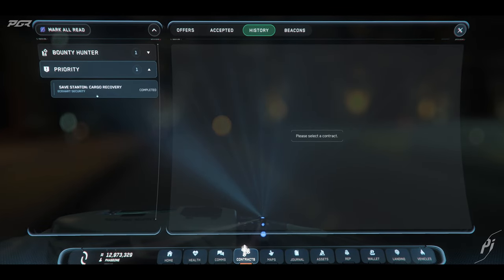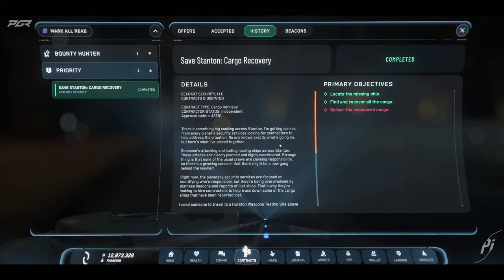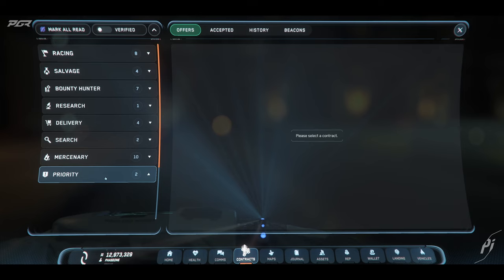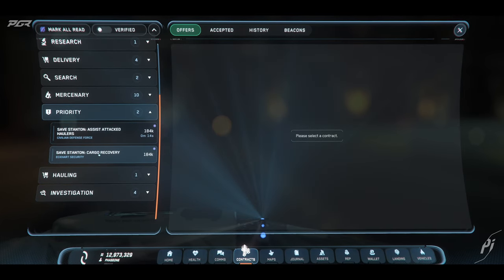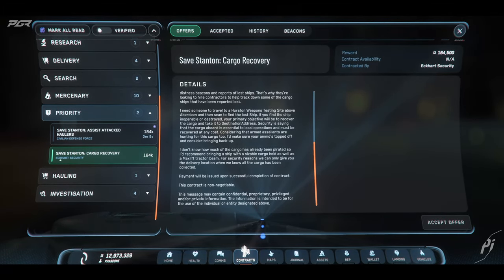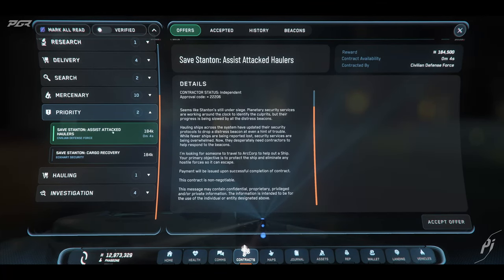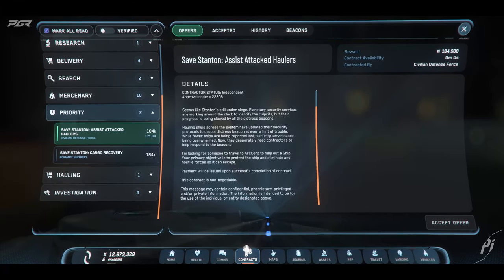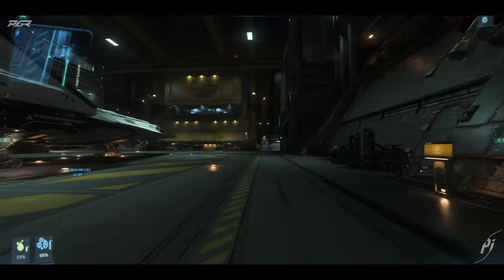That's actually pretty good. The payment was around 184,000 per run. Now it spawns another one you can do again. So this is for Miles Eckhart — he wants the cargo. The civilian defense force also wants you to assist haulers for the same amount. You can definitely solo this and make a ton of money if you're grinding as a solo player.